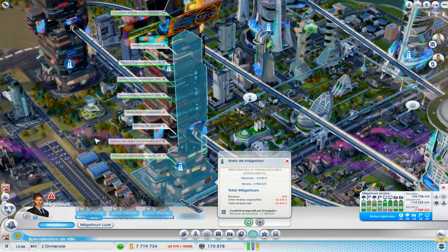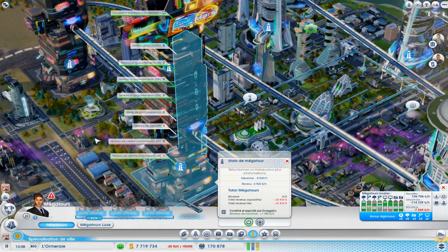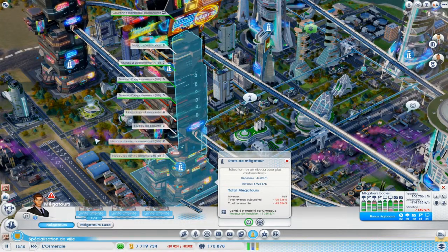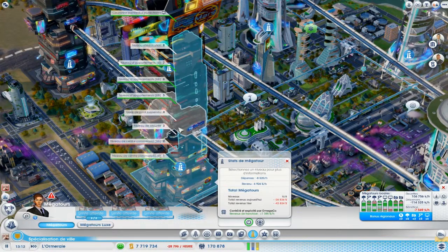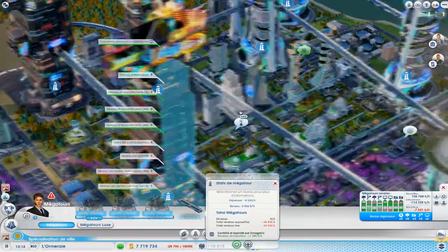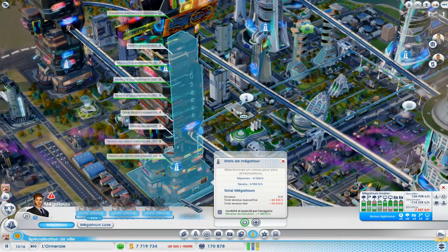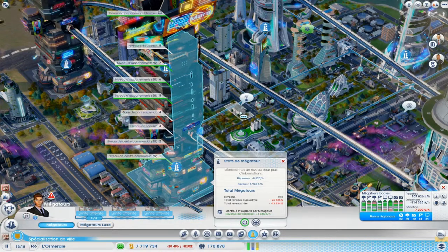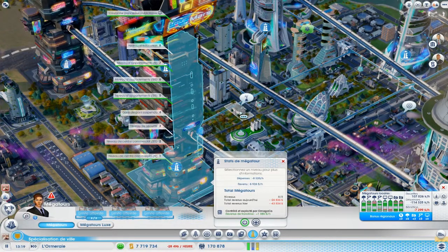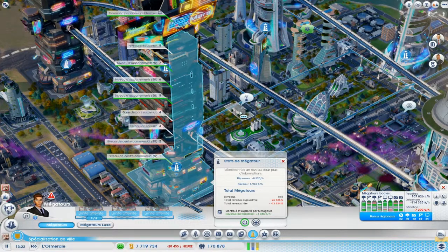Mais bon, ce n'est pas forcément aussi performant que ce que vous pouvez trouver avec une vraie caserne de pompiers bien évoluée. Après, j'ai ma gare de ponts suspendus qui me prend un niveau. Donc, qui me permet de créer des ponts qui relient les villes entre elles, pour limiter les voitures au sol. Et c'est vrai que c'est super efficace. Parce qu'en fait, avec tout ce que j'ai pu mettre de nouvelles choses pour circuler dans ma ville, il n'y a quasiment plus de voitures.